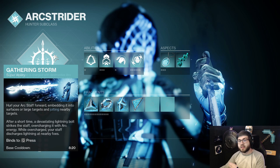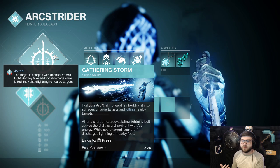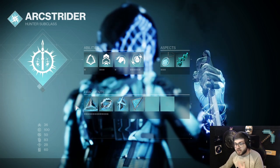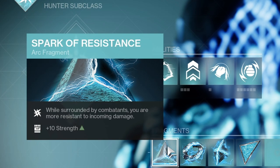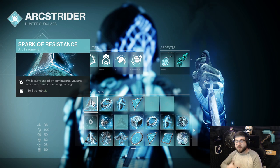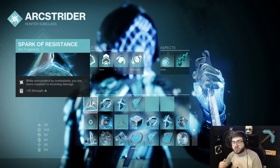For the Super, Gathering Storm is for sure the way to go. This is one of the best passive damage Supers in the game. You start a boss fight, just throw this on the enemy, and you are going to be doing a lot of extra damage. For Fragments, Spark of Resistance — while surrounded by enemies, you have more resistance to incoming damage. Since this is a melee build, this is pretty much going to be procced all the time, so you're just going to take reduced damage, which is very, very good.